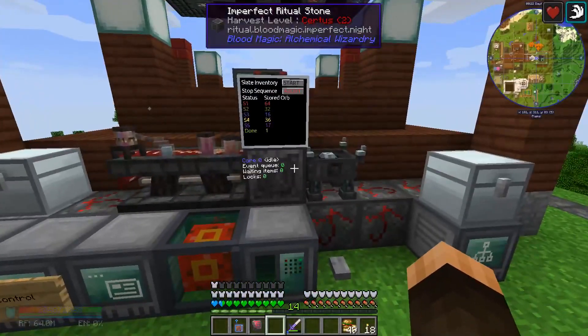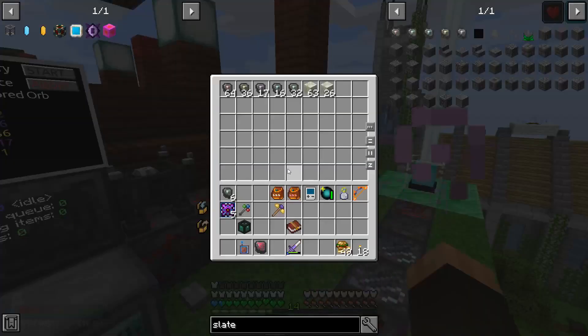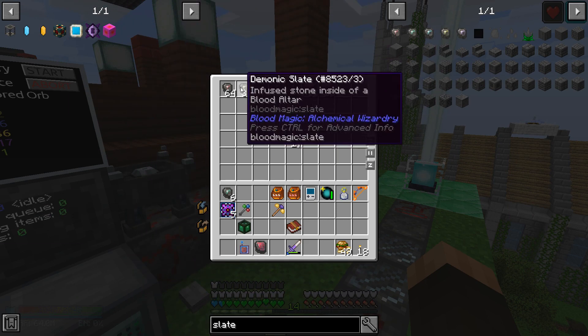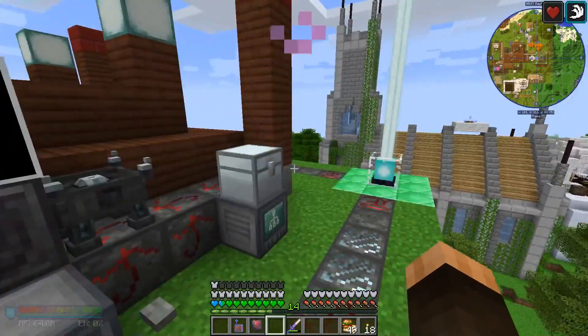I've been trying to think of the best way to show this, but I might as well just show what it does first. These are the items. It doesn't matter where the items are, it just matters that they're in here. They could be not stacked. Slots don't matter. They're just in that chest.